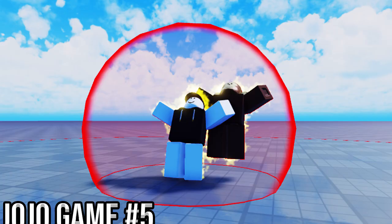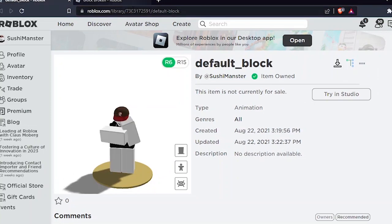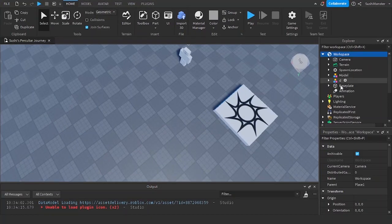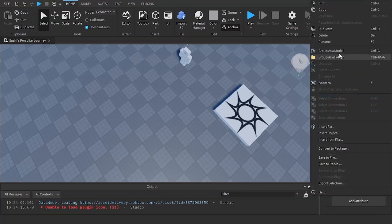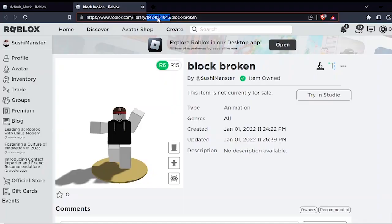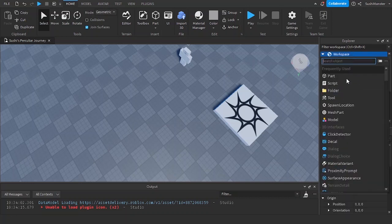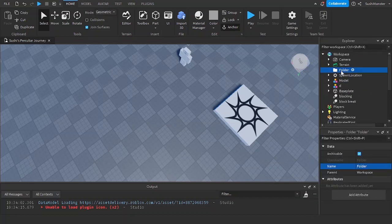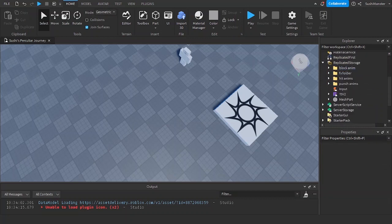Welcome back to the JoJo series. In this video we're going to be making blocking. Here are my animations — blocking and block breaking. I'm going to copy the blocking ID, add it to an animation named 'blocking', duplicate it and rename it to 'block breaking', paste in the block breaking animation, place them in a folder named 'block anim', and put them in Replicated Storage.